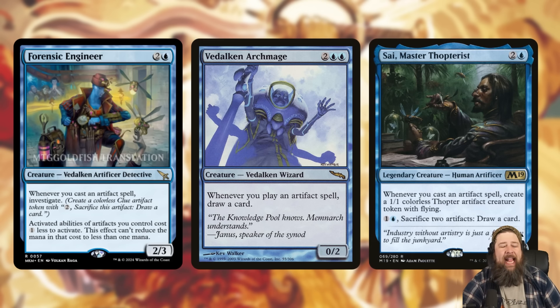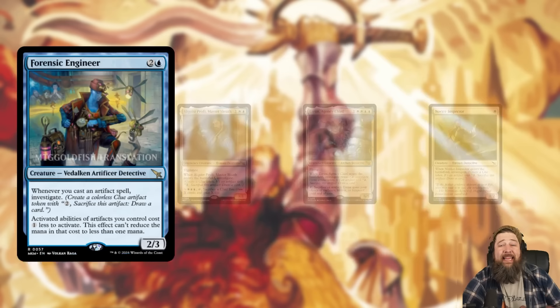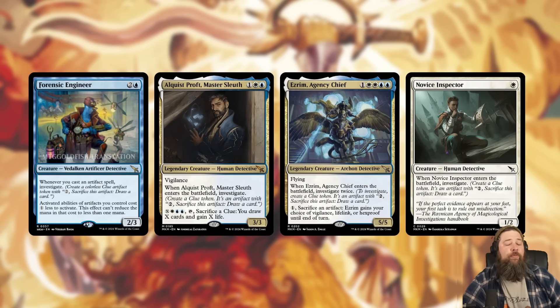Essentially, Forensic Engineer means you cast an artifact, you get a clue, and your clues sacrifice for one mana rather than two. That is a really strong source of card advantage. It's kind of like a weird Vedalken Archmage — a repeatable source of card advantage as you cast artifact spells — but it's also kind of like a Sai: this three-drop that's just going to add a ton of artifacts to the battlefield.